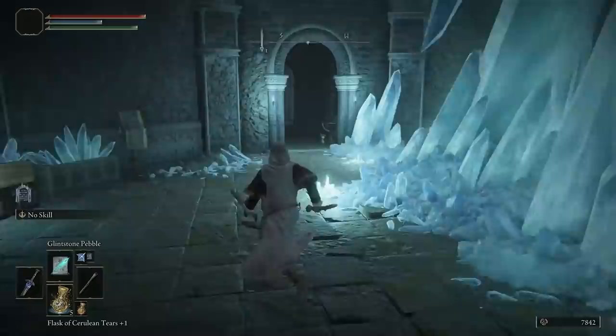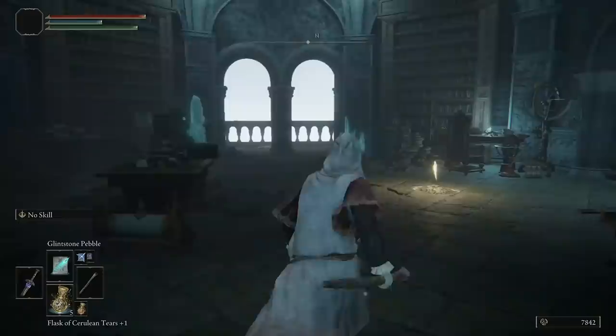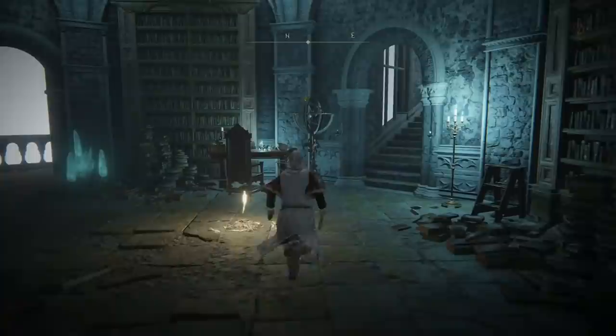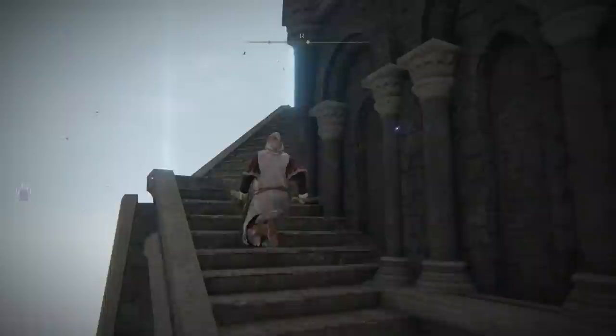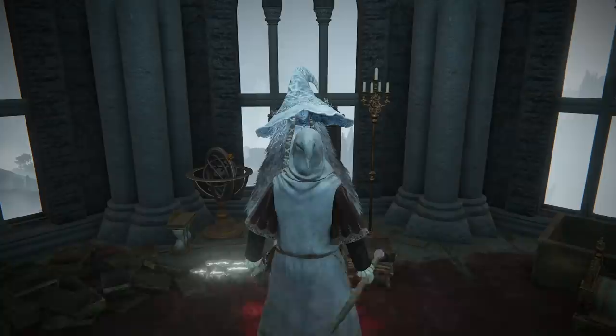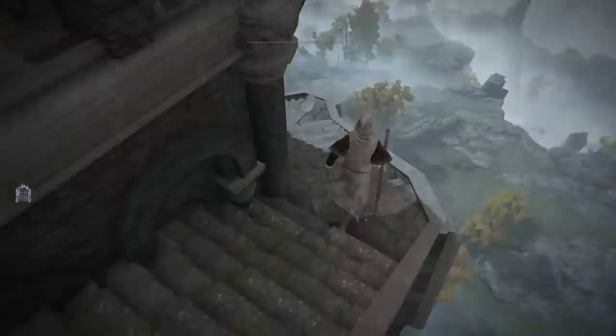We're heading to the tower on the southwest — that's called Ranni's Rise. Progress through and there's a Site of Grace. Go all the way to the top, stand on the elevator, then go all the way around the outside of the tower to the very top and you're going to see Ranni. At this point we are going to serve Ranni the Witch.